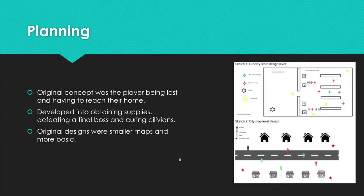For the planning stage, our original concept was simply that the player was lost in the middle of a pandemic and just had to reach their home — it was very basic. This developed into the grocery store level where, instead of being lost, they had to go get supplies and return home. It also developed into having a final boss with different variants of the virus, as well as the objective of curing civilians.